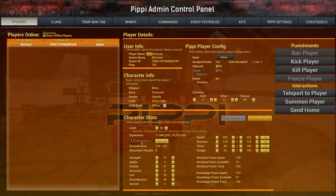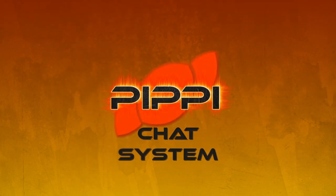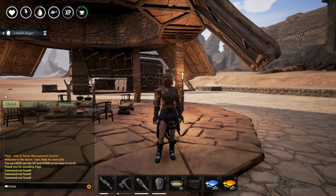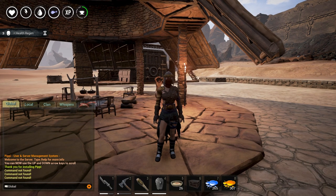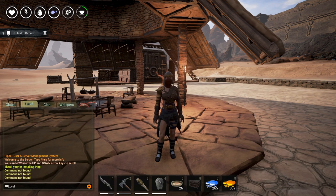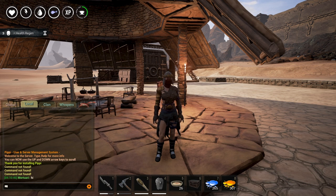Let's start with a few basic things - first the chat system. With the chat system comes different channels: the global channel, the local channel, the clan channel, and the whispers channel. Whispers is something new added by Pippi. You press the Tab key to switch between the different channels. So if I'm on clan I can type 'hi' and it displays a clan message, local displays a local message, and global displays a global message.